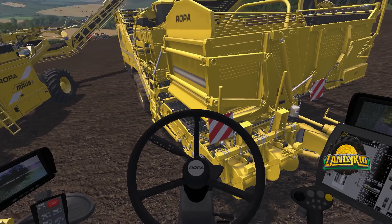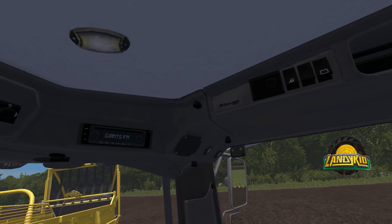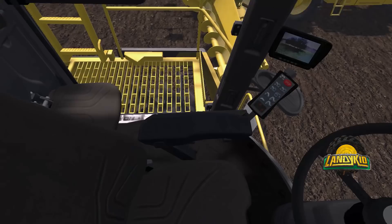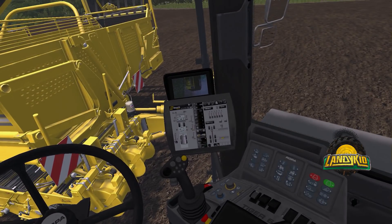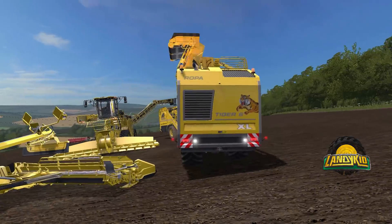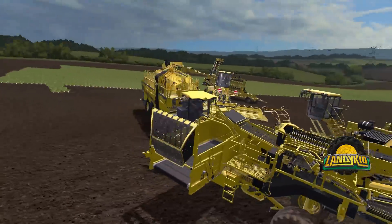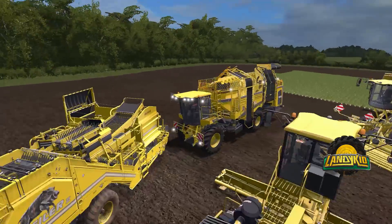Let's go into the cab of this one. This is what the interior looks like - typical Giant interior, to be quite honest. Pretty good quality. Steering wheel there, the different types of screens, horn. We'll put on all the lights, the beacons, and the hazards so you guys can see them. Lights up like a Christmas tree. That's fully lit up now.